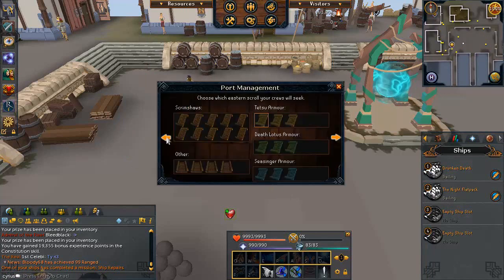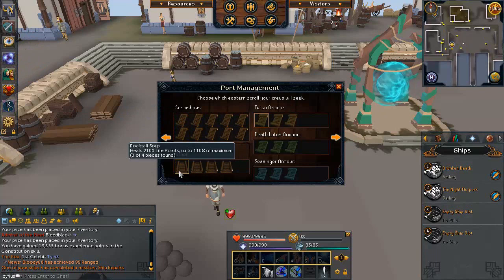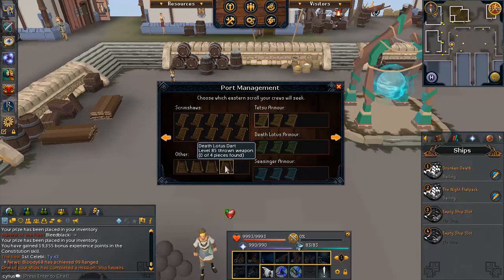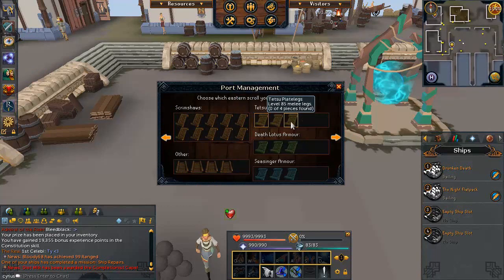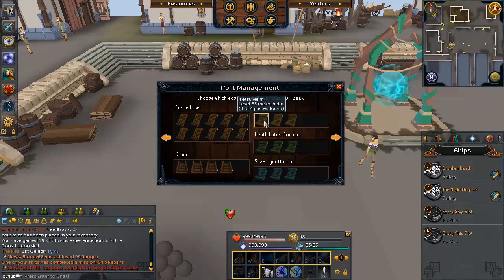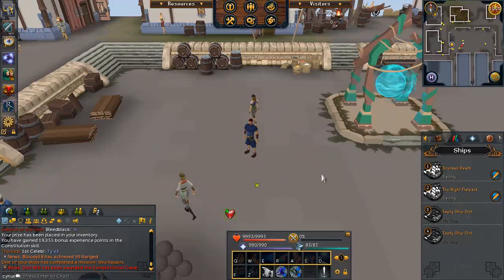The final important thing from special missions is scrolls. You'll get scroll missions fairly often, and the scroll you receive depends on what scroll you have selected in the port management interface. You want to unlock the armor scrolls first — tetsu, death lotus, or sea singer — whichever combat style is most important to you. Then move on to scrimshaws, which can be used personally or sold on the GE for profit. To craft a full set of armor you need to find all four scroll pieces, so 12 scroll pieces total for a full set.